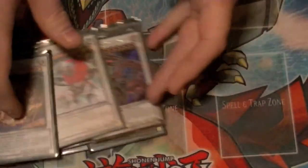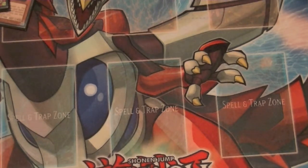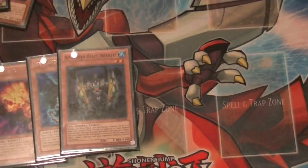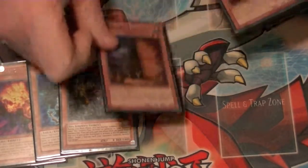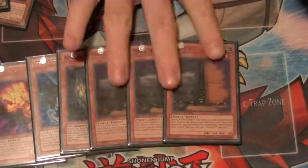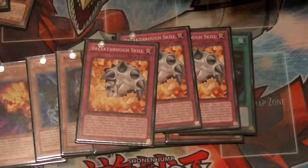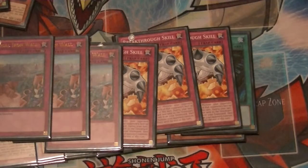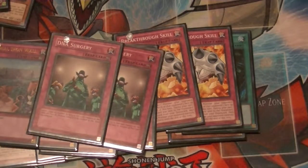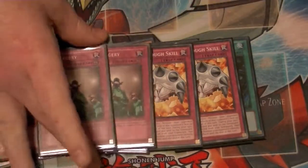Now for my side deck choices: I have the third copy of Fire Hand and Ice Hand just in case I need them, and the third copy of Heavy Infantry as well. 3 Maxx Cs in case I am facing a mirror match or another deck that likes to spam. Dark Hole. 3 Breakthroughs. 3 Imperial Iron Walls. And 2 DNA Surgeries — although most of this will probably change since Bujins and other rank 4's are no longer the top tier decks.